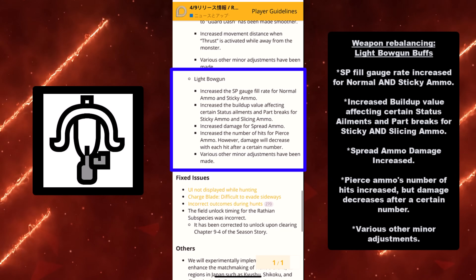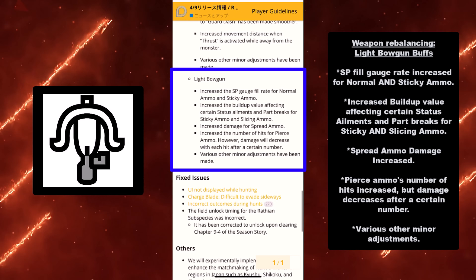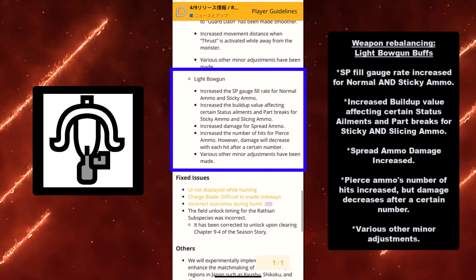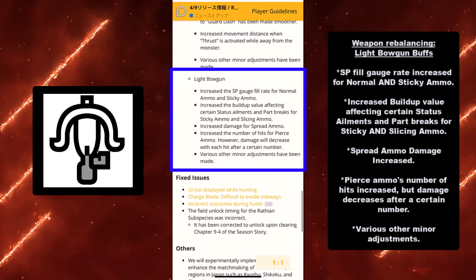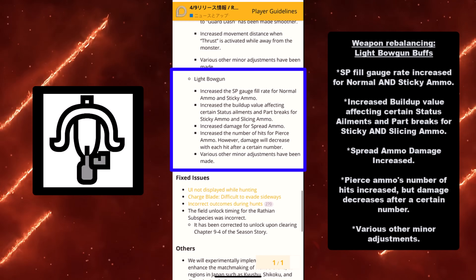If you're trying to cut off tails, that just got increased. And sticky ammo, if you're not a Light Bowgun main, can stun if you aim at the head — so this increases the buildup for the sticky value. It's going to be really interesting to experiment with Slugger to see the stun potential since the buildup has been increased. But if you don't do those types and you like spread damage, spread ammo damage actually increased too — so if you like being up close and personal, you can fire away knowing you have increased damage.